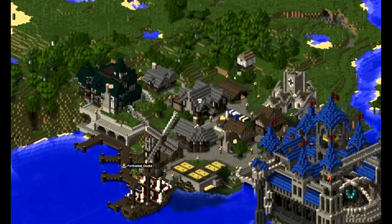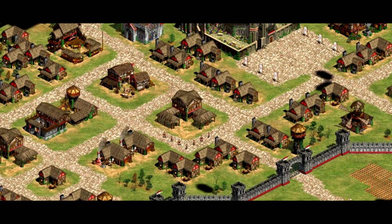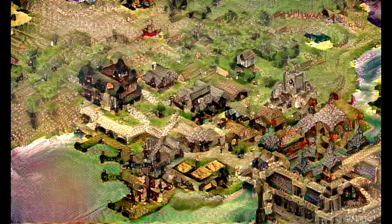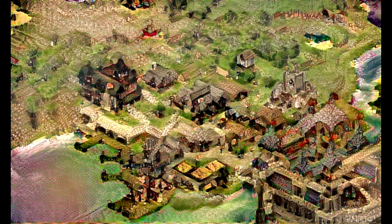Here's a screenshot of a small town built in Minecraft. And here's a screenshot from Age of Empires, a popular strategy game. If we ask the computer what it thinks the result from this should be, we get this. And this, in my opinion, is amazing.